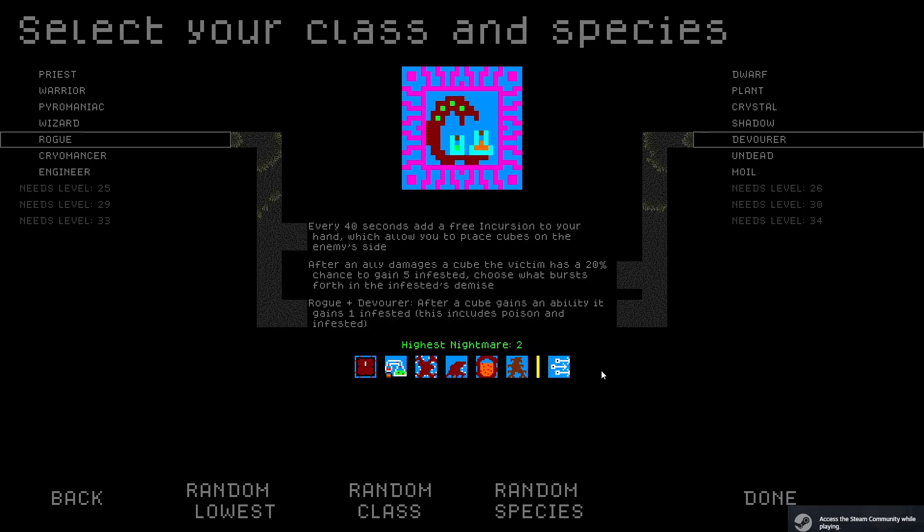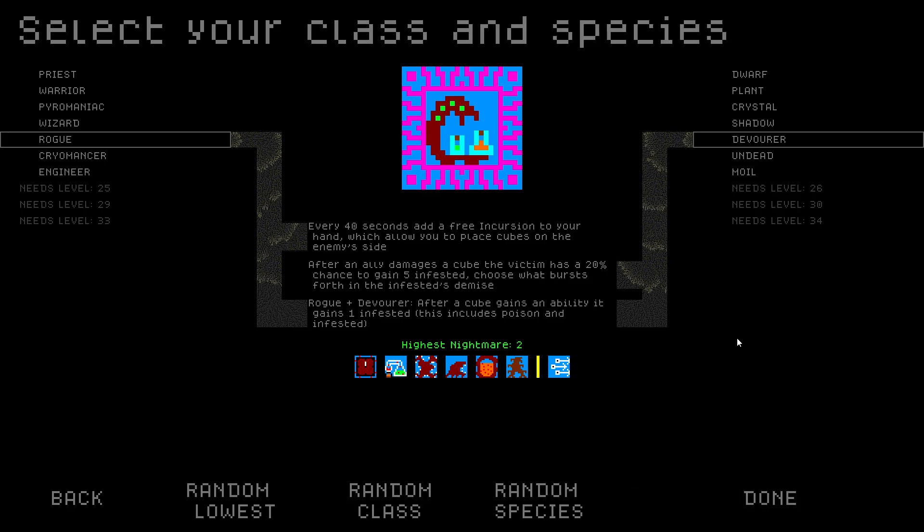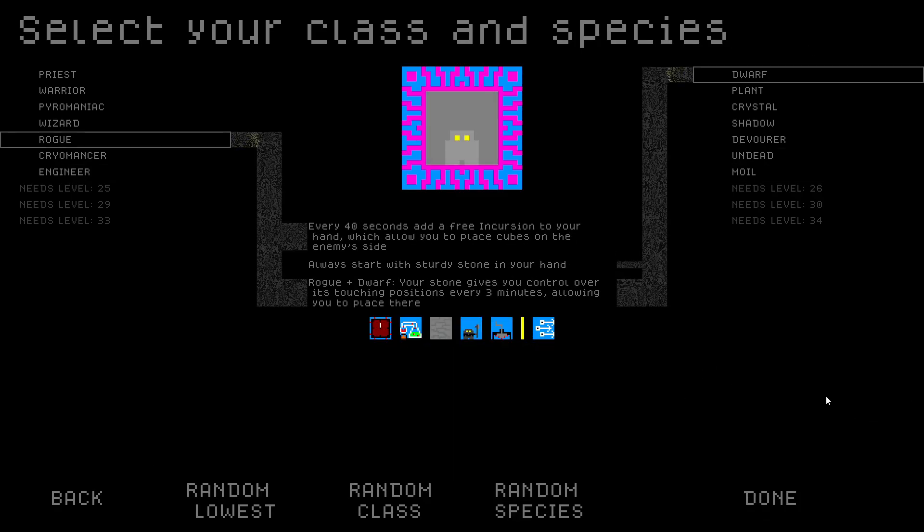Okay, highest Nightmare — Nightmare 2, look random. Wait, does random — lowest? Yeah, I still get to play at my max Nightmare. Today we are playing as a Rogue Dwarf. Every 40 seconds a free incursion gets added to our hand, which allows me to expand into my enemy's territory. Always start with Sturdy Stone, which is lame but kind of cheap.